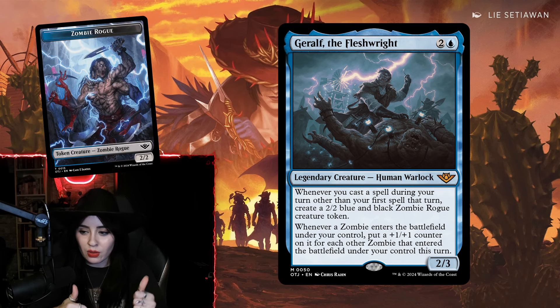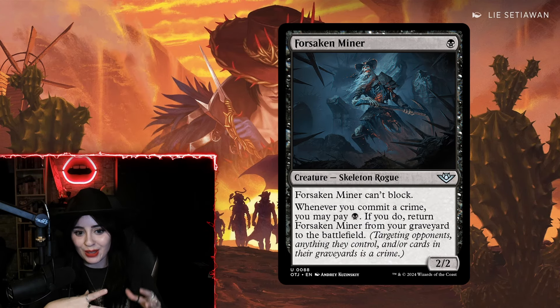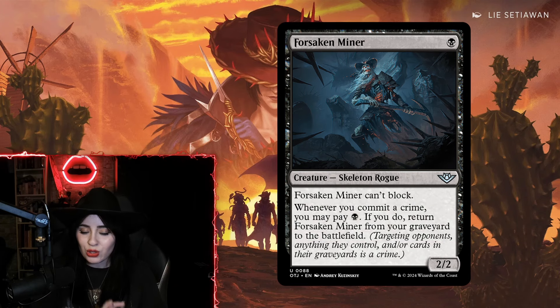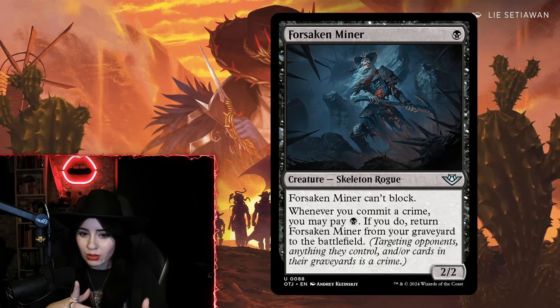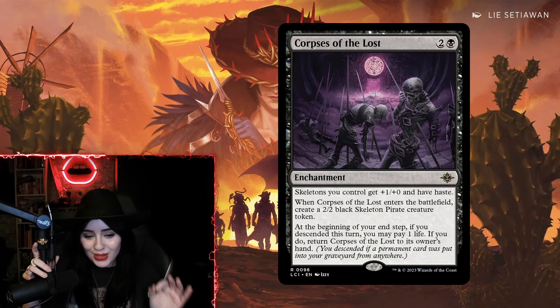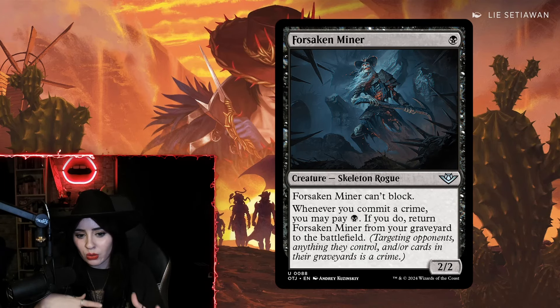Gerald can also work in Izzet decks with cheap cantrips, or even mono-blue. If the card survives past the turn you play it and you have it in the right shell, you will flood the board with Zombies very quickly and it will just take over. Next up is Forsaken Miner — a one-mana two-two skeleton Rogue that cannot block. Whenever you commit a crime, you may pay one black to bring it back from your graveyard to the battlefield. It was incredibly impressive in mono-black skeleton aggro with a curve of Forsaken Miner into Case of the Stashed Skeleton into Corpse of the Lost.